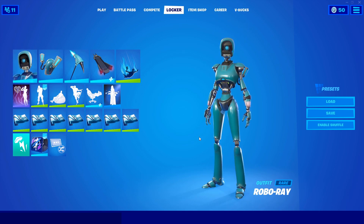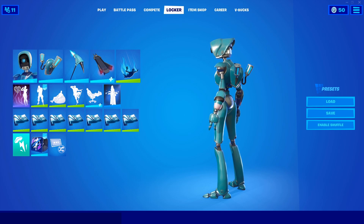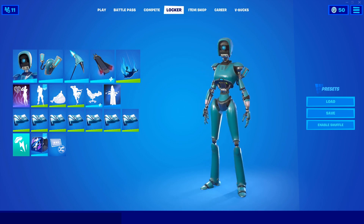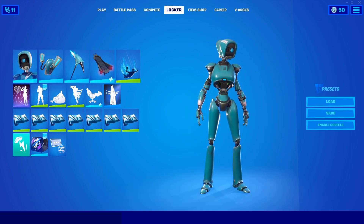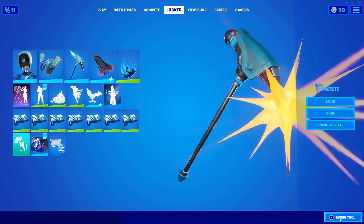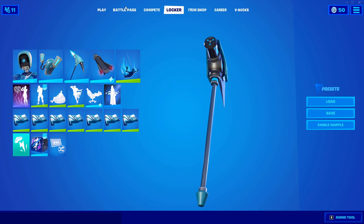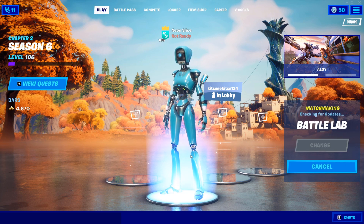Alrighty, here we are in the Battle Royale game. This is what she looks like in the locker — she looks pretty cool. This Back Bling is part of the bundle. I like it, it's pretty cool. I've always been a fan of Ray, she's always a fun character. This is the harvesting tool. In the picture it says it emits blue light but I don't see that here — maybe it is in game.